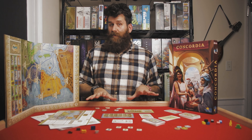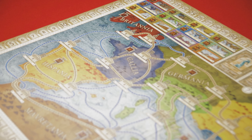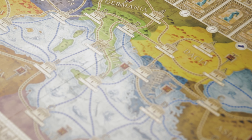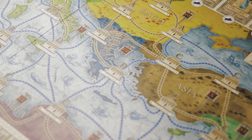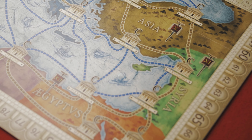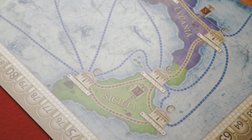Getting into what comes with the game, we have this very large board here that is a double-sided board — it's got a map on either side. On one side, you've got the Roman Empire, relatively large, includes most of Europe, mid and southern Europe, northern Africa, western Asia, the entire Mediterranean area. On the other side, you have a slightly more zoomed-in board, specifically on Italy.